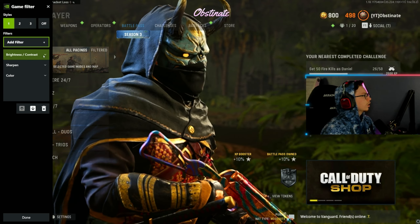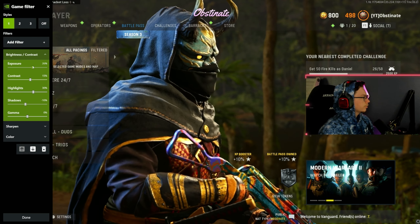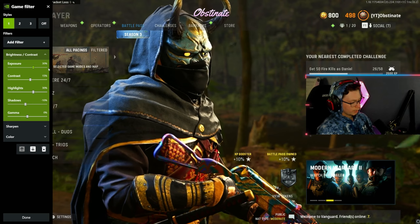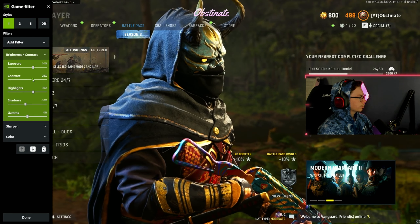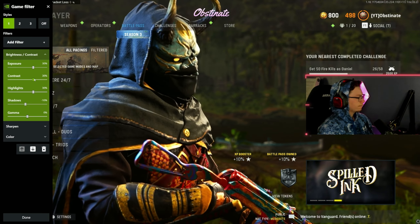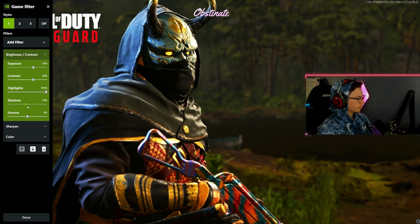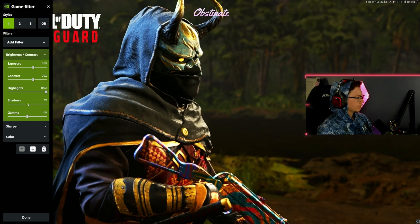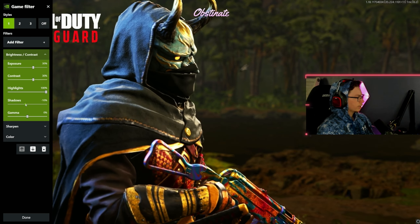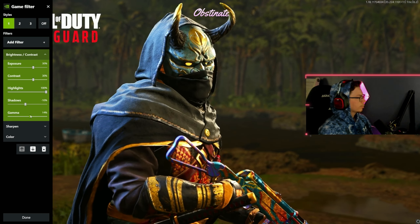And then brightness and contrast — this is the one that's the most important, so you can see way better in this game. Exposure I have at 30%, and then contrast is going to be 30% also. Highlights is 100%, shadows I'll put at negative 10. And then gamma I have at 13 — this makes every game a lot brighter.